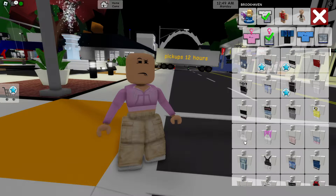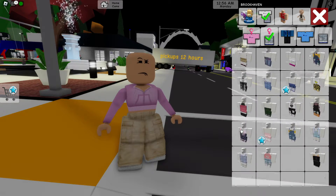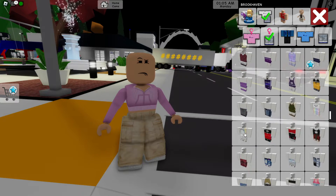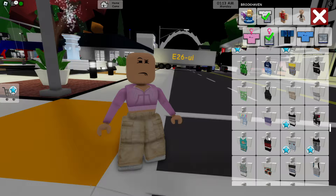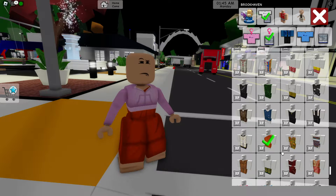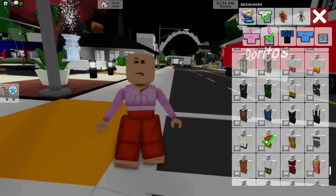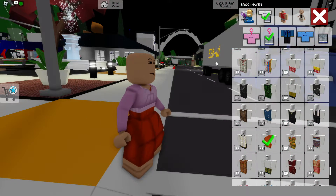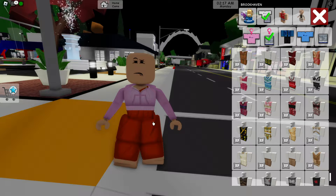Now we're going to be changing the pants into Dora the Explorer's pants. She has these orange shorts that look kind of cool. My favorite color is orange, so changing to orange sweatpants for Dora the Explorer is going to be cool. These pants look exactly orange, but they're kind of for a Buddhist monk — these pants definitely won't work. So we have the pants for Dora the Explorer.